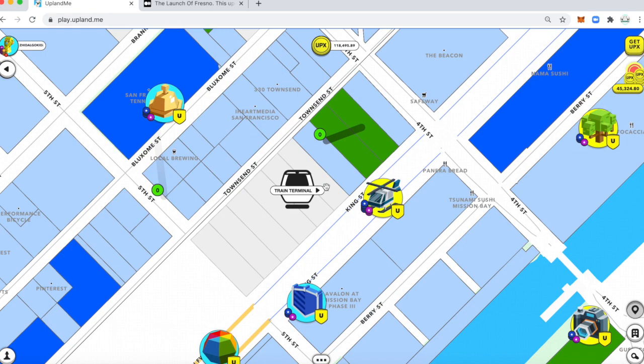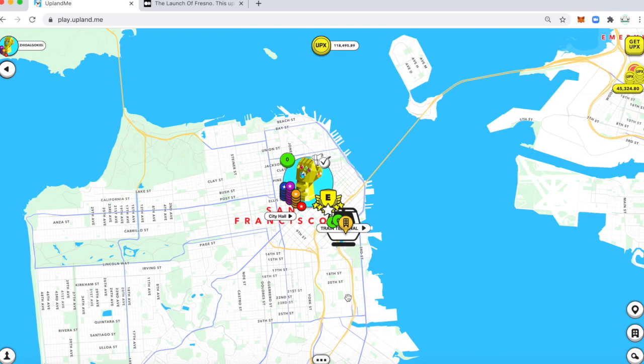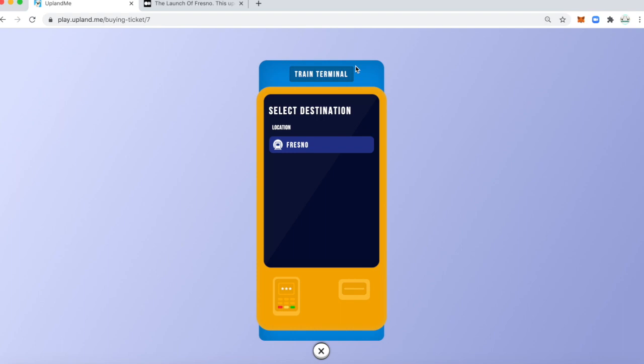So I just want to show you how to utilize the train. Once you click the train terminal, click 'Go to Train Terminal' again. I'd like to highlight Zendor's property, which is two of ten. I'd like to send my Explorer to that property, and once your Explorer is within range of the train terminal station, you click on the station.